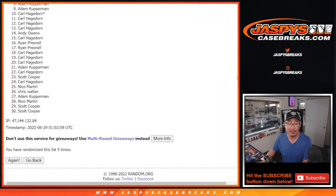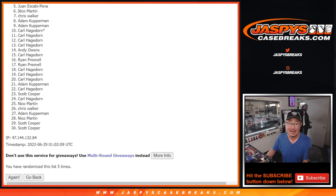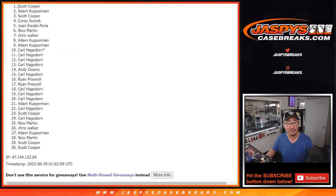From five on down — Juan, sorry man, sad times. From five all the way down through 30, but I appreciate everyone giving this a shot. Happy times for the top four though — it's going to be Corey, Scott, Adam, and Scott again. Congrats to you. We'll see you in the next video for Triple Threads. Jaspye's case breaks.com. Bye-bye.